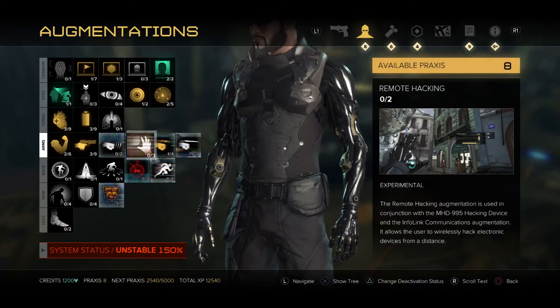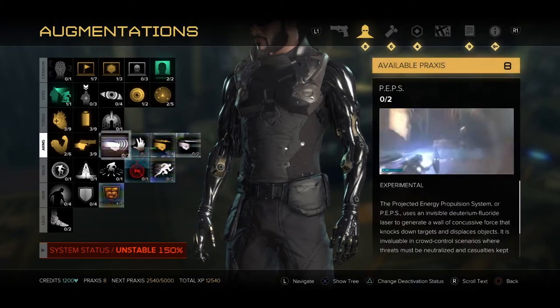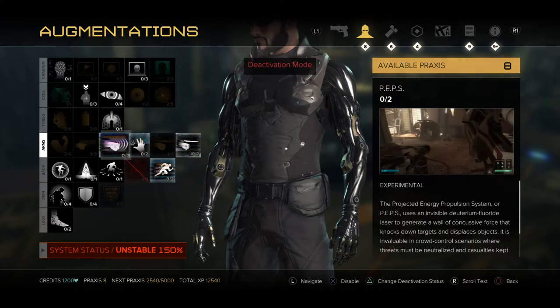It's going to tell me that I'm unstable at 150%. So then what I'm going to do is press the green triangle button to deactivate all the mods.